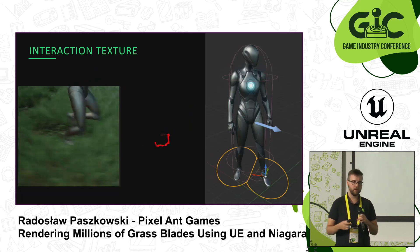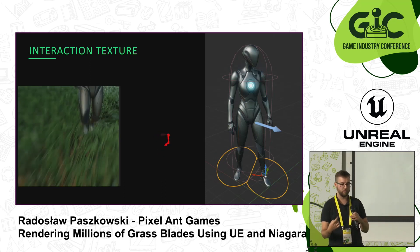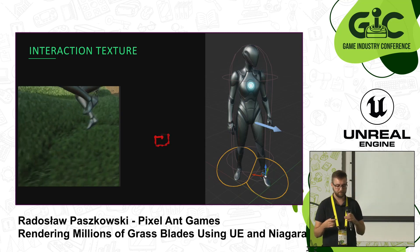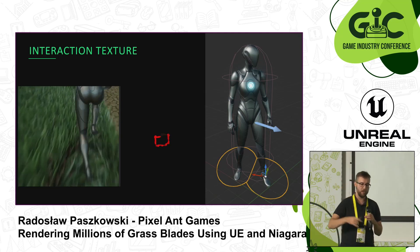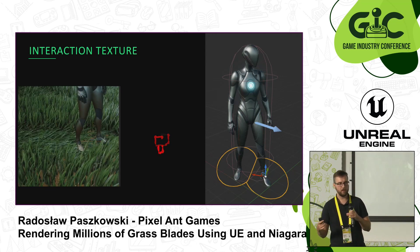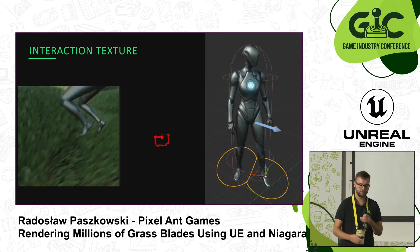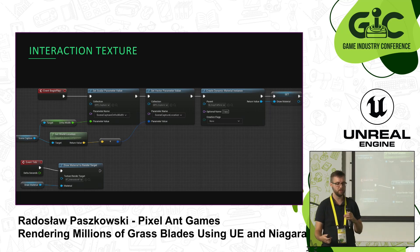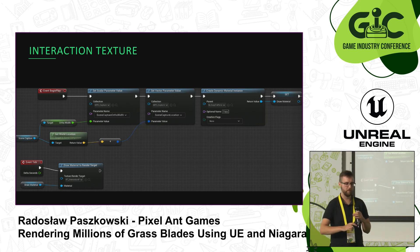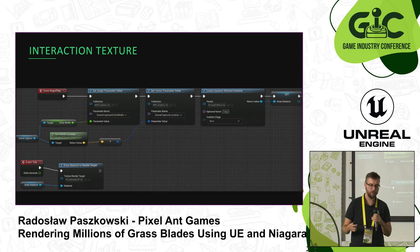For the interaction system I use standard render target textures, where I place a camera underneath the ground and render the player's feet from below. This saves the player's position into the texture, which I then use to animate the grass by making it flatten. This technique scales really well because you can add more entities and it renders fast. It also needs to be double buffered to have some persistency — so that the grass stays flat for some time and the effect fades gradually. We set up a second interaction texture and copy our data to it with a simple material.